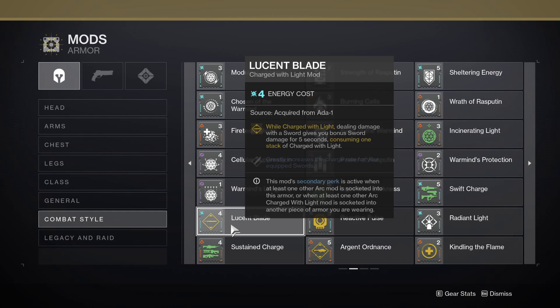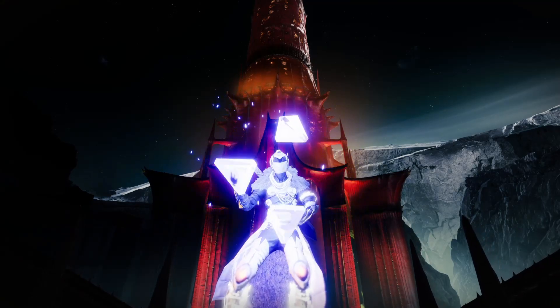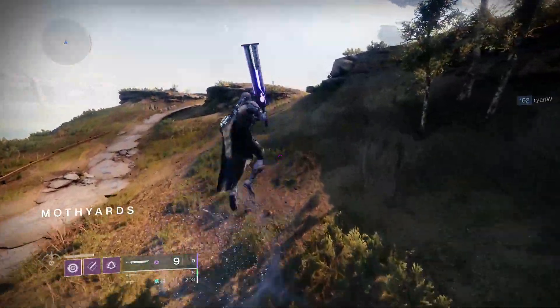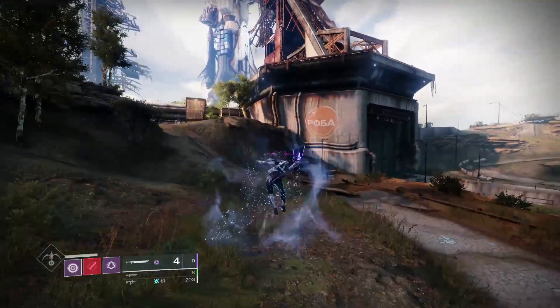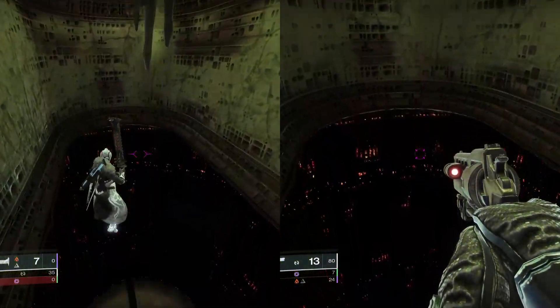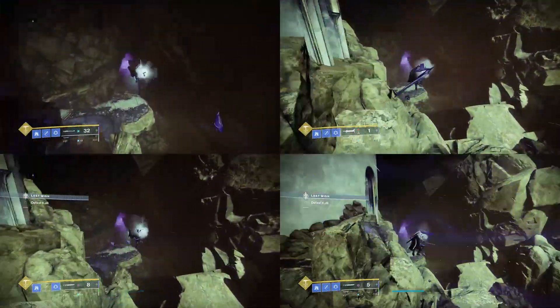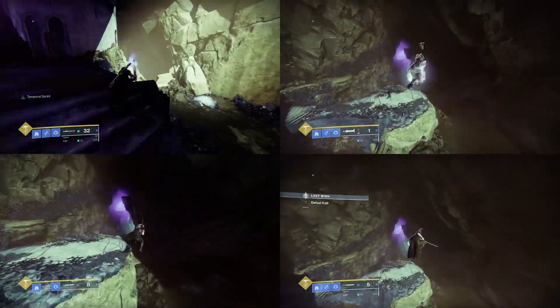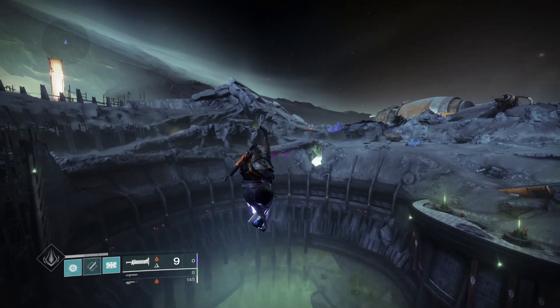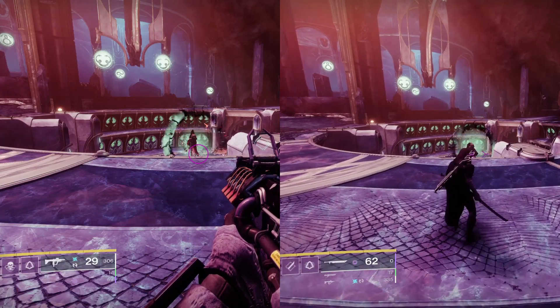The increased charge rate from Lucent Blade is huge — it's what allows us to do those H1, L6 combos; otherwise it's more like H1, L8, which would drop the DPS. For some other random sword tips: sword swinging in the air can quickly change your momentum in a different direction, useful to save yourself if you get blasted off a ledge or to increase jump length. Blocking reduces physics damage, so if you're in freefall and want to increase your chance of living, just block with a sword. Hunters can worldline skate with any sword, with momentum varying by sword. Titans can use Lion Rampant with a sword to cross extremely large gaps. Sword energy does not generate when it's stowed.